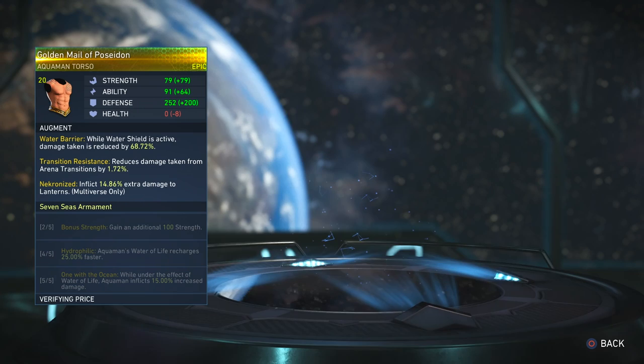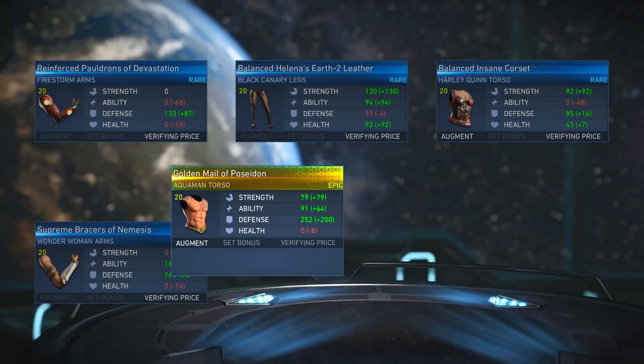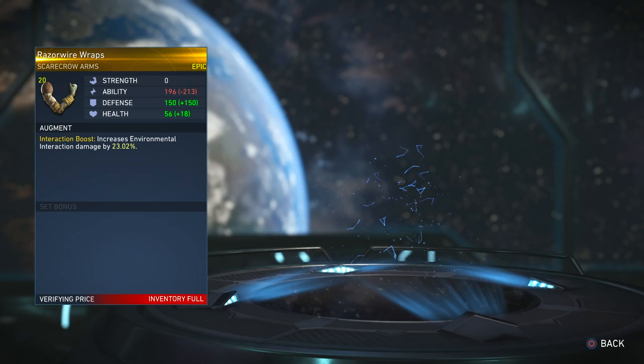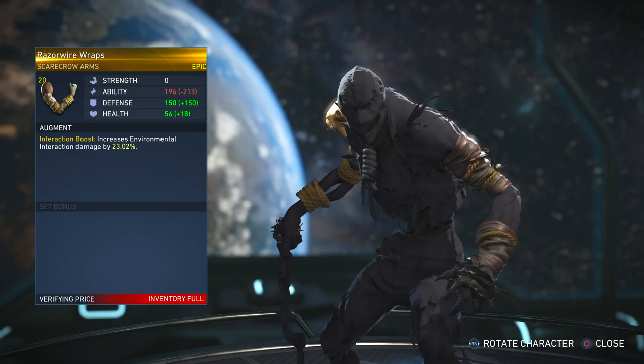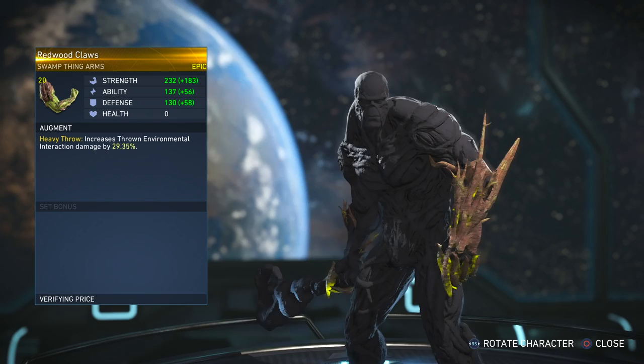Damn, that looks like it's fit for a king — it really, really looks like it's fit for a king. Razor wire wraps — have to make sure that I get this from the extra inventory. Swampy. Look at the stats on that — that is a really high strength. Those combos are going to do some damage.